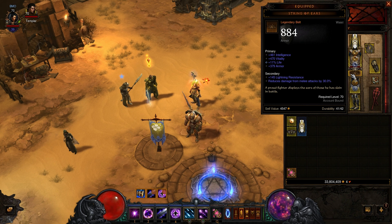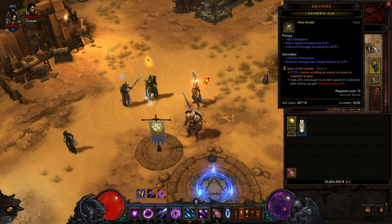I just got a string of ears from the last rift I did — I haven't been able to test it out, but I imagine it will be a huge upgrade for this build since it is so tanky. I also want to point out I'm using a boon of the hoarder legendary gem, which is so much fun — there are gold explosions all over the screen. I'm trying to level it up to rank 25 because the 30% increased speed for two seconds is going to be huge.